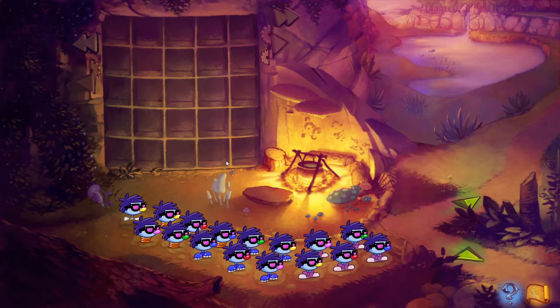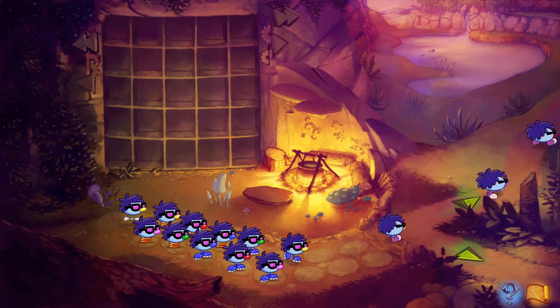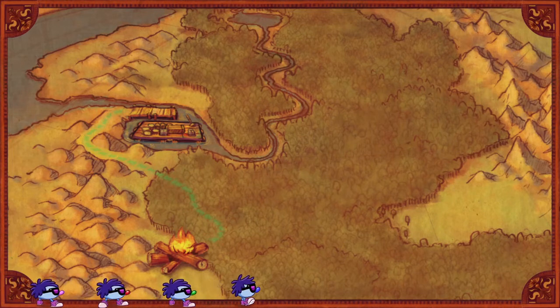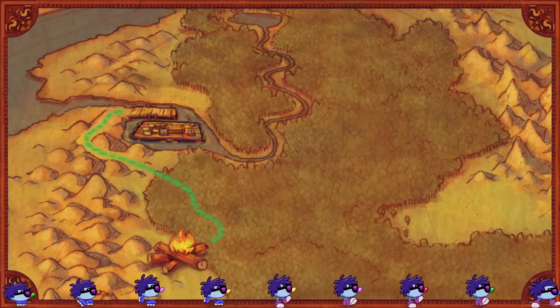Okay, and welcome back to Zoombinis. I think I'm going to take the upper path. So this is another set of three puzzles with each path that you take. Zoombinis must have something in common with their neighbor to sit on Captain Cajun's ferry.